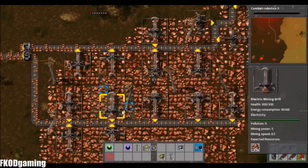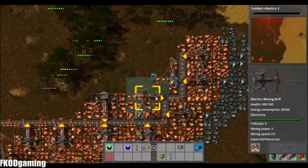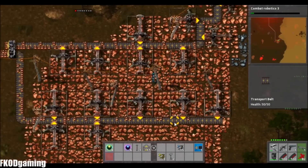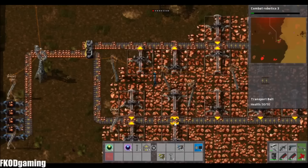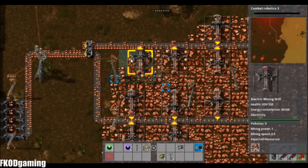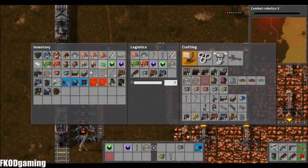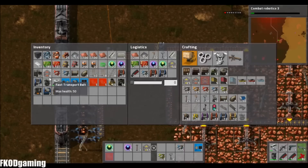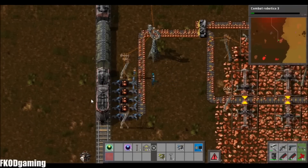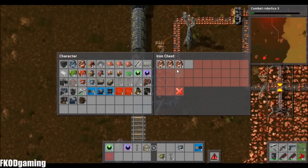We've got all this ore coming down. Doesn't look like the belt's really getting clogged, which is awesome. Might end up getting backed up a little bit right here — that kind of concerns me. That'd be fast belts on it. Four. Yeah, that's fine — that'll be plenty for right now. So what's going to happen is as soon as these four get picked up...